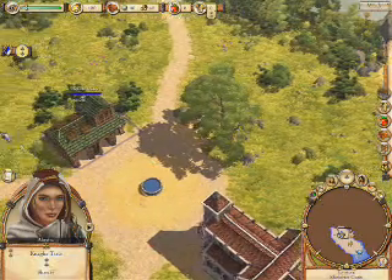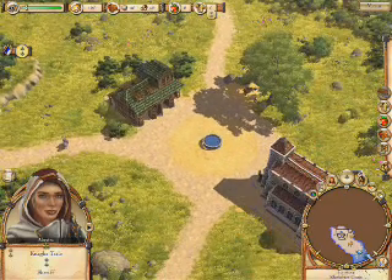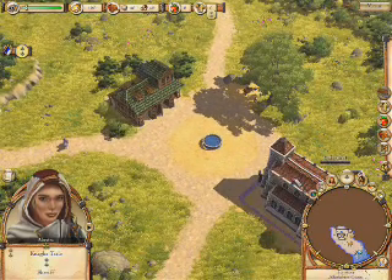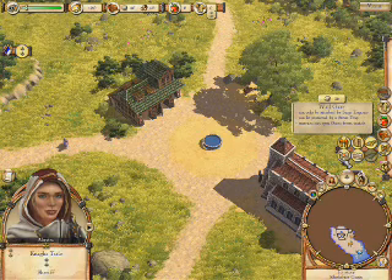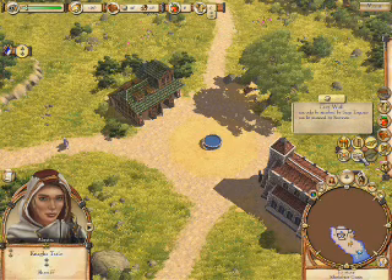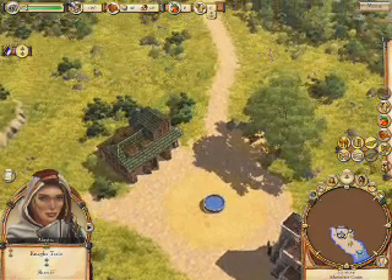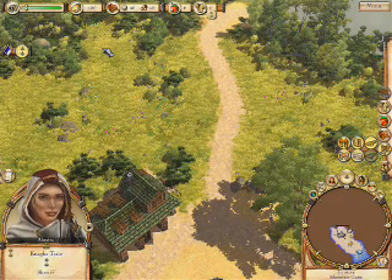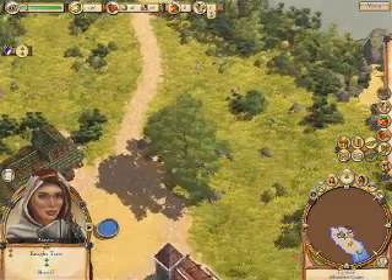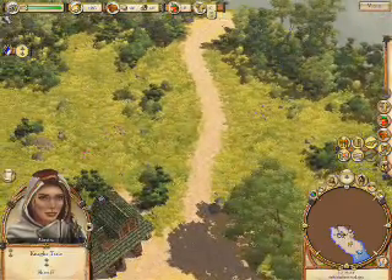Building my wall in a certain way will cause my settlers to have to walk further to get to the storehouse, but in the end it saves me, because gates cost 16 stone each while city walls only cost one or a few stone per section. For 16 stone we can build a large section stretching almost the whole area, so it's definitely worth it.